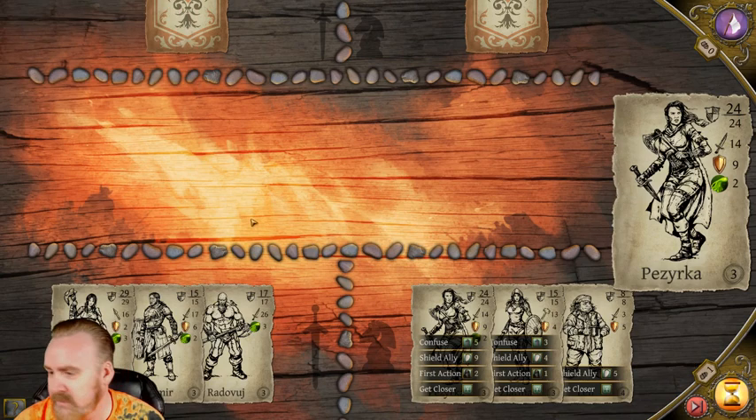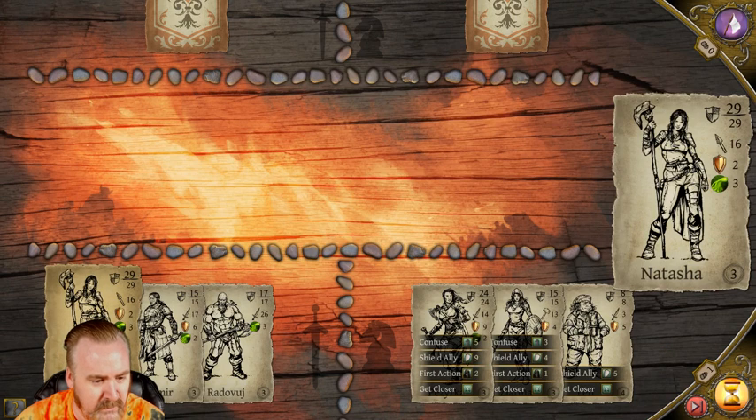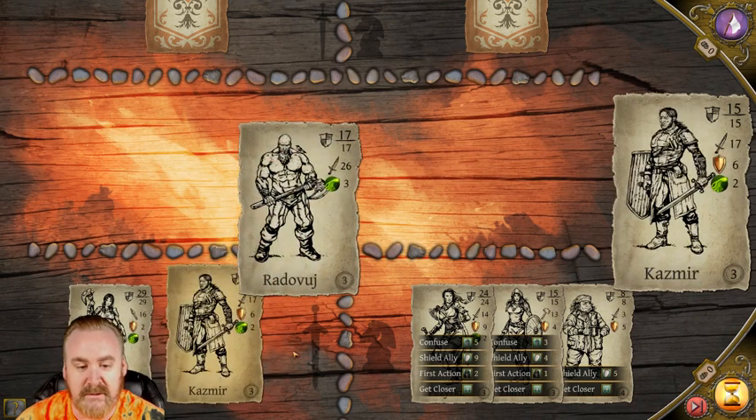I think we're good - we're going to skip that intro. Looks like I can play one card to start off with, so we're going to hit do. That's my spear - I don't want to use her yet. We need a big defensive guy to start off with. 26 damage - so we're going to put Kazmier in then.